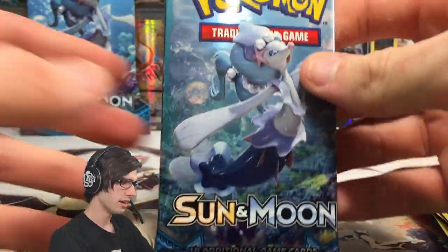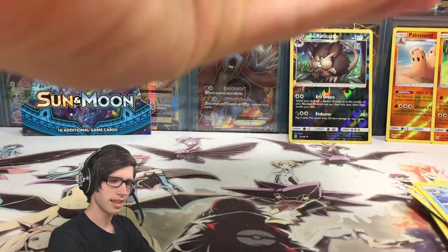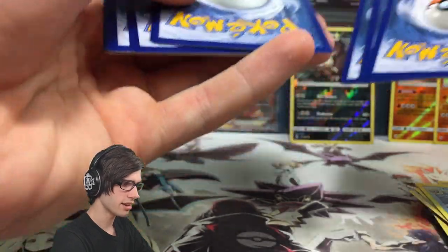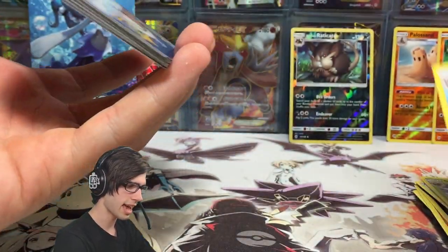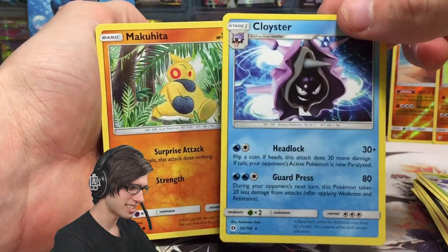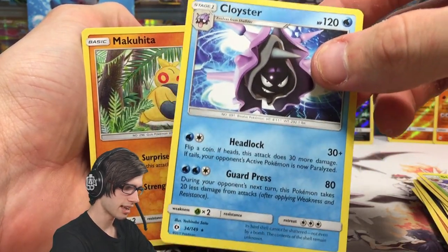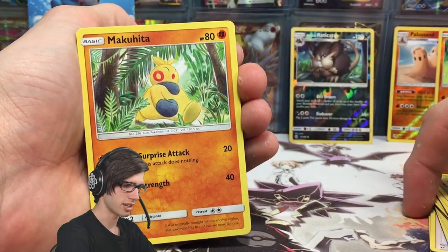Cloyster wasn't hard to obtain in the game but it wasn't easy either. It just wasn't a mon that people really liked — never really spiked, other than the fact that it looks like Gastly but it's not a Ghost type. It's like a Gastly that snuck its way inside of a shell, been stuck in there for years, and then formed a bond with the shell and just took it over.